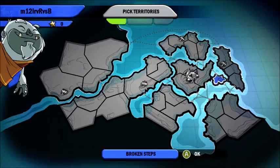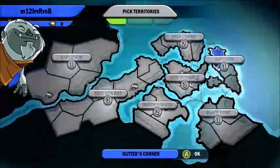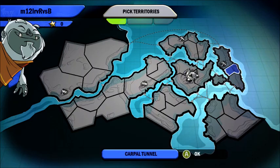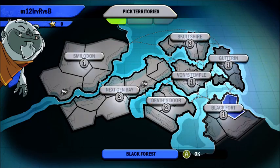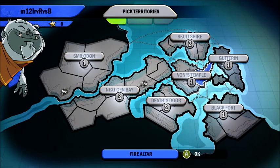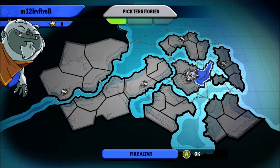If I zoom in here — Gutrin, I think is how you say that, they have some strange names. These are all the areas I want: Gutrin, Black Fort, and maybe Death's Door. I'll also definitely get a territory in Von's Temple, because we do not want our enemies to have full control of that. Von's Temple is the most powerful continent bonus — if you control all three territories you get the ability to convert one territory per turn, which can sometimes change the tide of battle.